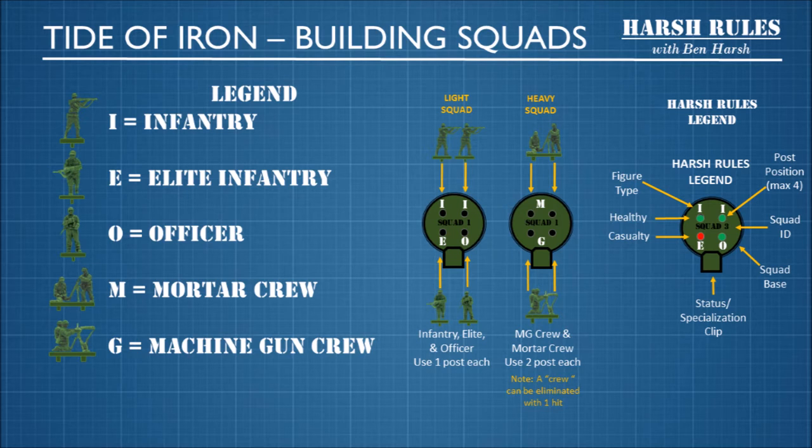The more relaxed a unit is, the more skilled they are. So a regular infantry has his rifle raised to his shoulder. An elite infantry looks like he's shooting from the hip. And the officer has his rifle slung and his hands are down at his sides. Just a quick tip when you have them all plugged into their bases.